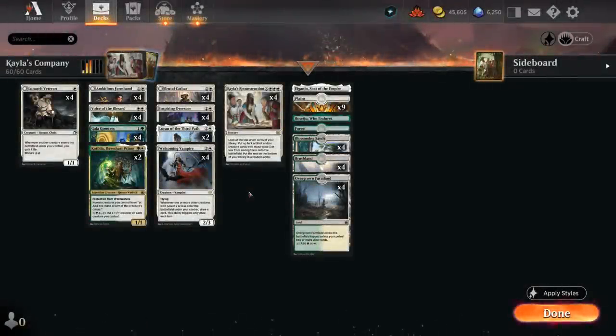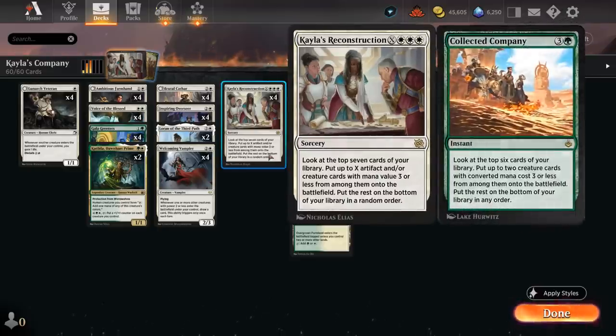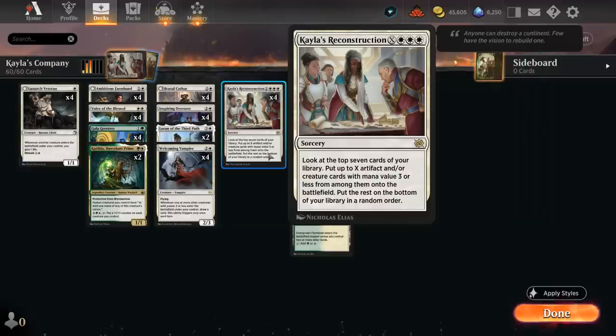Hello and welcome to another Standard Games video. Today we're going to look at a green-white Kayla's Reconstruction deck. This card is reminiscent of Collected Company — instead of looking at the top six cards we're looking at the top seven to find X creatures or artifacts with mana value three or less and put them straight onto the battlefield. Kayla's Reconstruction wants to be played in a deck with a high density of three-drops so we've got a good chance of finding a lot of powerful cards.